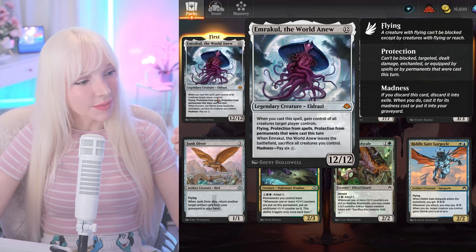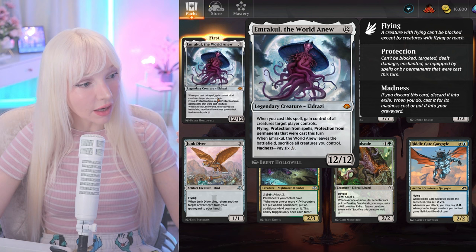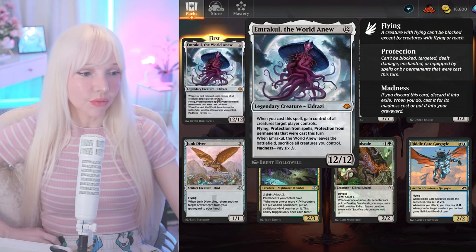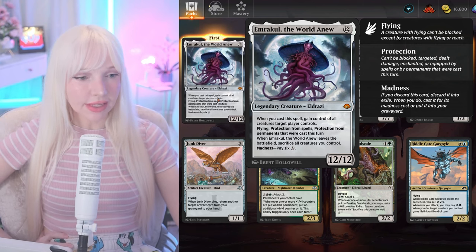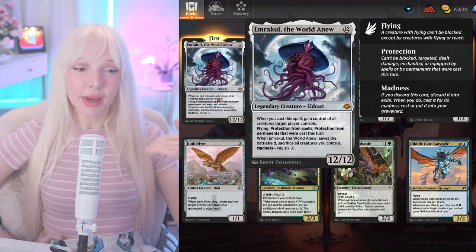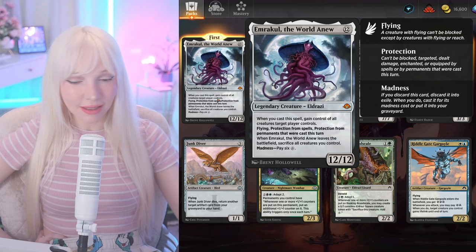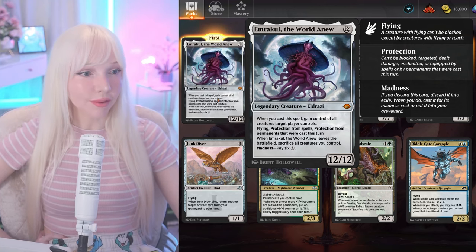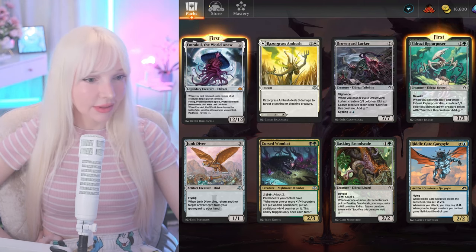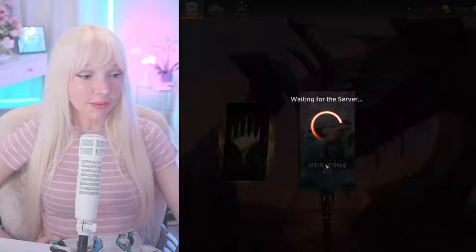Madness six — if you discard this card, discard it into exile, and when you do, cast it for its madness cost. So when it leaves the battlefield you sacrifice everything you have. I do like how it's Emrakul in front of the moon, because she was locked in the moon vault for a while. By the way, she's supposedly an angel.